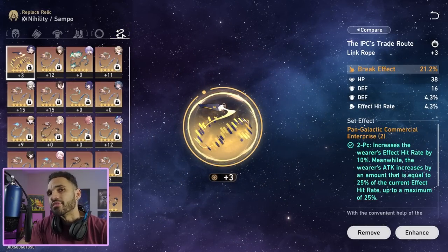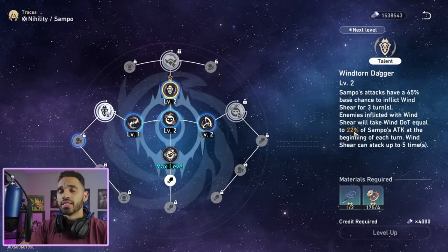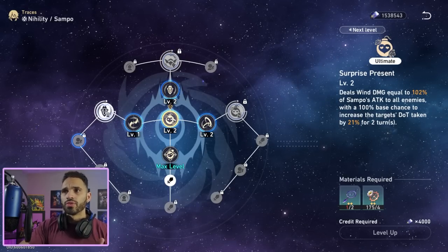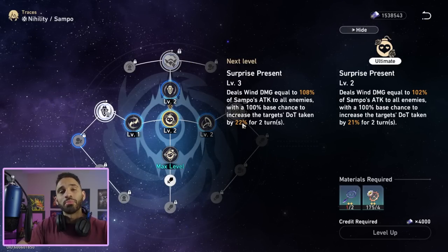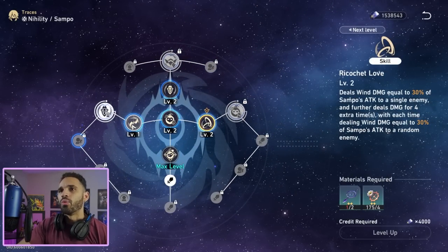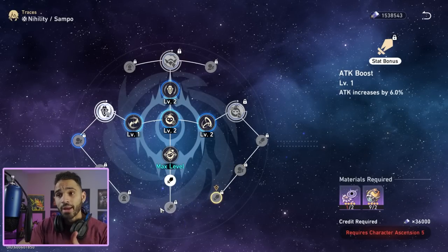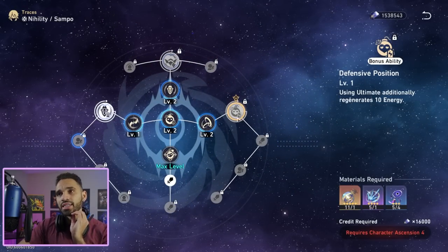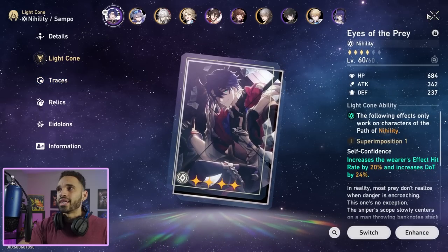For traces, prioritize his talent skill as high as possible — it directly increases his wind shear DoT damage. Then focus on the break effect talent, which is multiplicative to both regular and break-effect DoT damage despite only scaling 1% per level. Prioritize all effect hit rate traces, then attack percent traces. Effect resistance traces are the lowest priority — unlock them eventually but don't rush them.